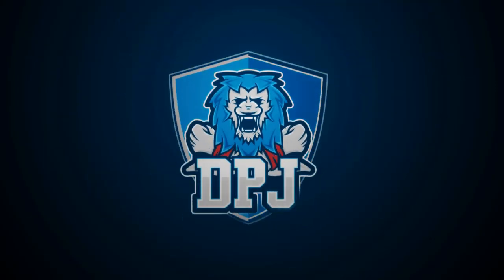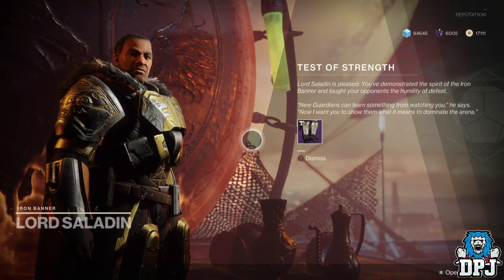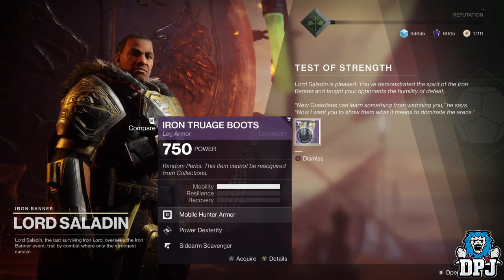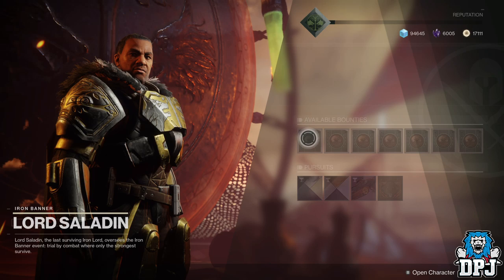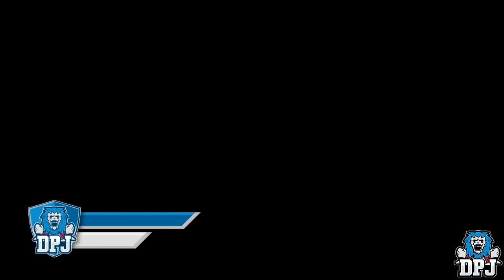What is going on guys, welcome back to the channel. I appreciate you being here today. I bring you another Destiny 2 video, and today I bring you a simple little glitch to bypass the last steps of the Iron Banner quest line for that season 7 Iron Banner armor.